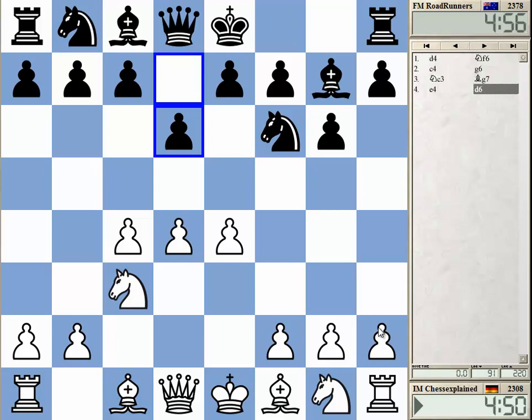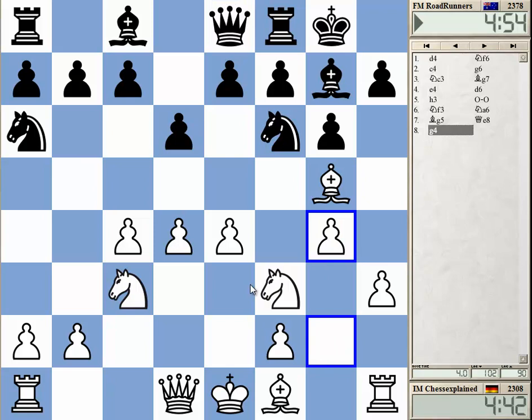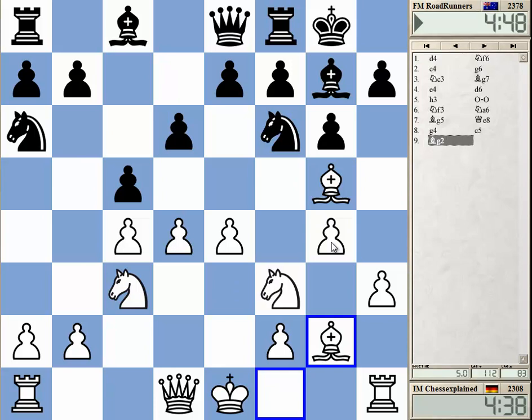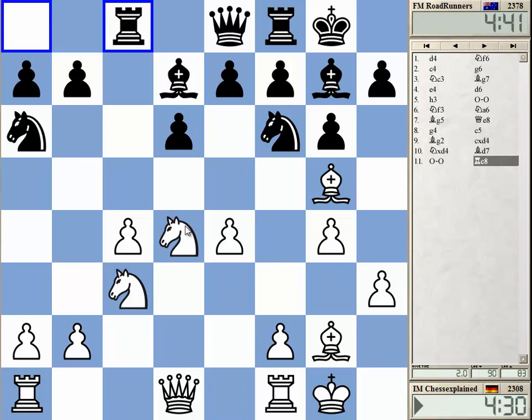The King's Indian. I recently won a nice game with the exchange variation, but we don't get it this time. I know it's Bishop g2. This is a very weird line. I know this g4 anticipates Black playing e5, and instead he can play c5, and we get this position now, which is very similar to a Maroczy bind. The difference is that I have a pawn on g4, but other than that it's just normal.